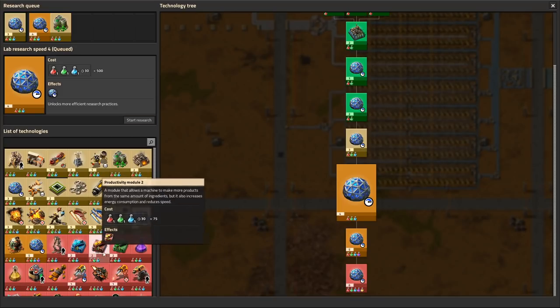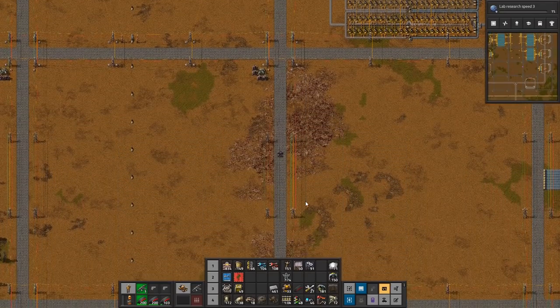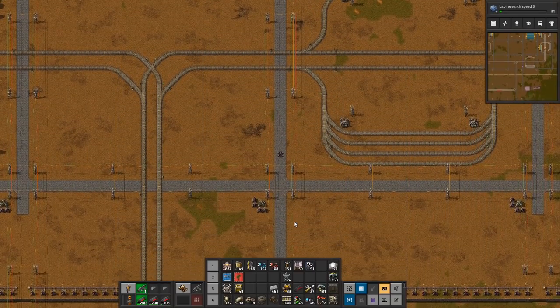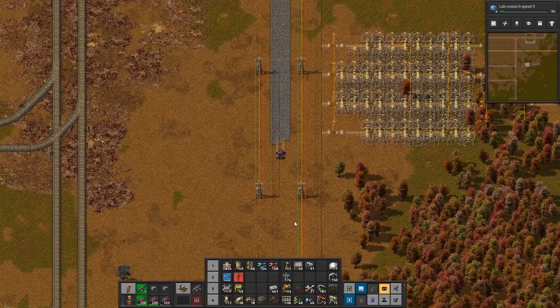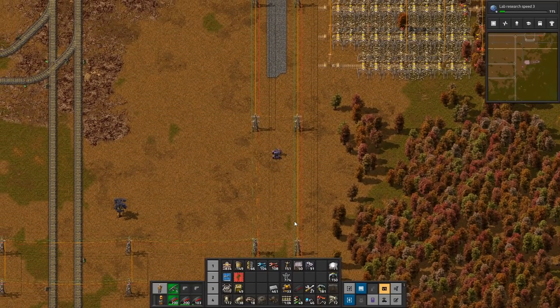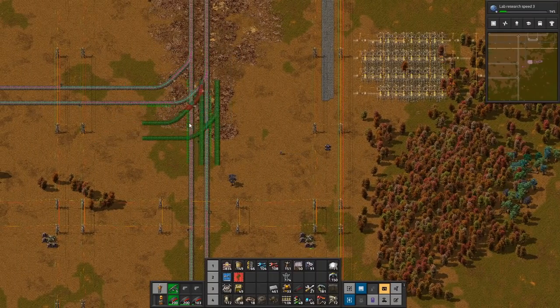From there, move into some of the more expensive stuff so we keep the base operational. As the base becomes more operational, there will be more things we need to build. And as the base grows, it'll also make more pollution — more pollution, not a good thing.